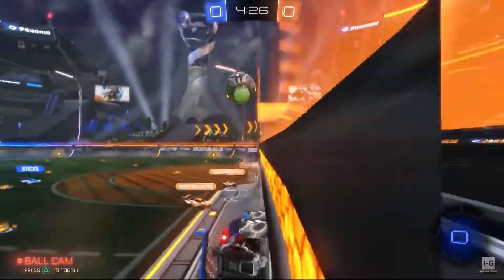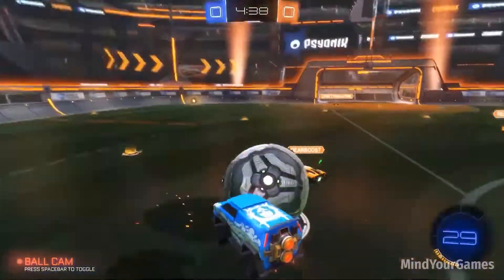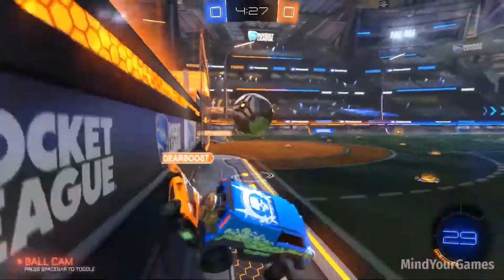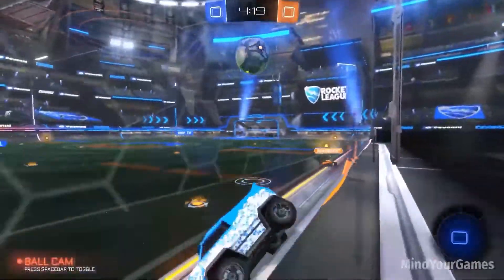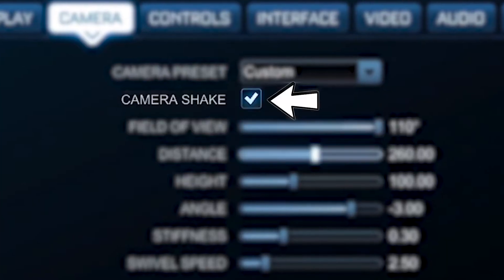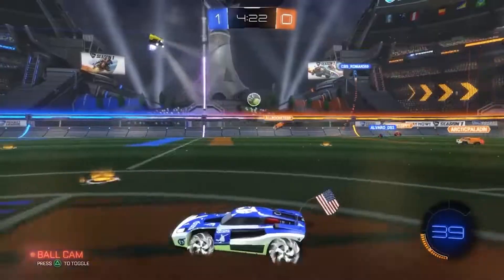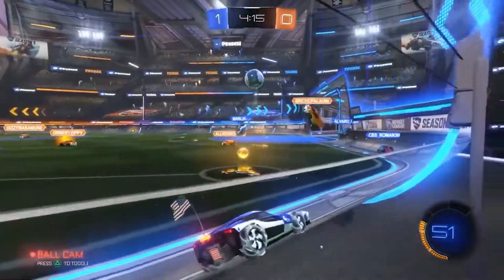Camera stiffness is mostly based on preference. Some like the loose effect when drifting for a better overview of the pitch, while others want it as stiff as possible for aerials. Professionals, on average, use a camera stiffness of 0.43. Overall, the two settings that give most people a competitive edge are field of view and camera shake. The other settings are mostly preference-based, though pros tend to stay within certain parameters.